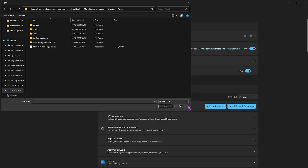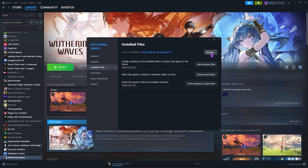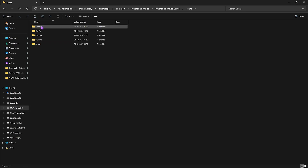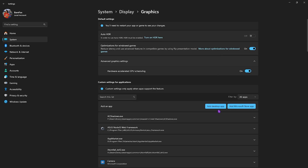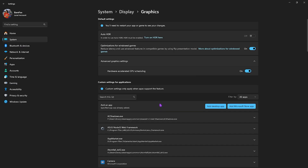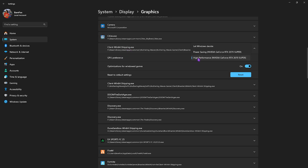Click on Add Desktop App, then go to the download location of your game. If you're unsure, right-click the game, go to Properties, click on Installed Files, then click Browse. Head into the Wuthering Waves folder, navigate to Client > Binaries > Win64, and find Client-Win64-Shipping.exe. Copy it, paste the path back in Settings, select the exe, click Add, then set the GPU preference to your graphics card on High Performance to disable power-saving features while playing.